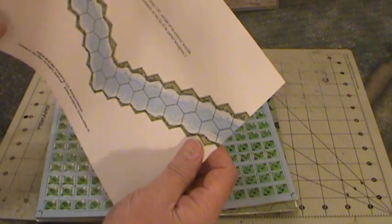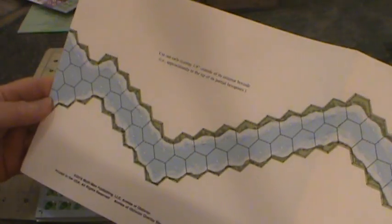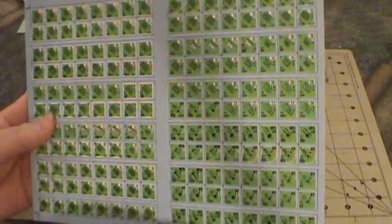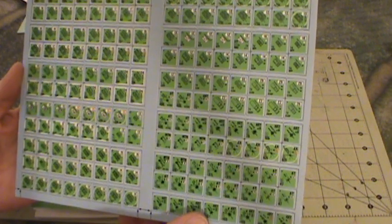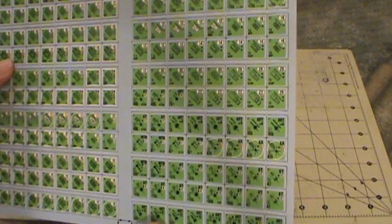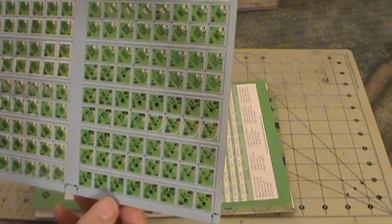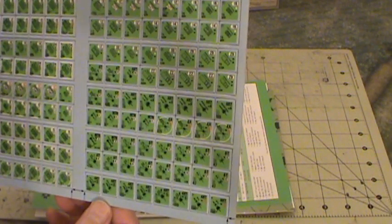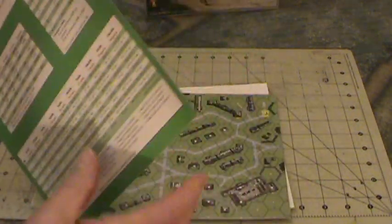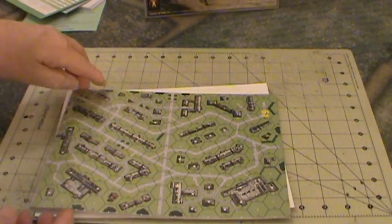Another overlay — looks like a large river overlay. And more counter sheets. We have vehicles, including some Tiger tanks for their allies, armored cars, more anti-tank guns, some trucks — quite a few vehicles. And Axis Minor generation tables, activation check tables — various game tables for the miners.